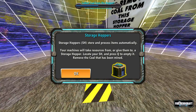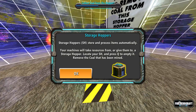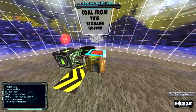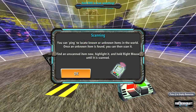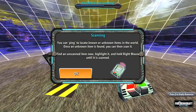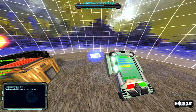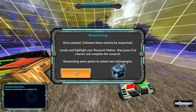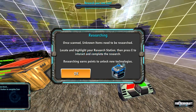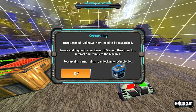Storage hoppers store and process items automatically. Your machines will take resources from or give them to a storage hopper. Locate your storage hopper and press Q to empty it. Remove the coal that has been mined. You can ping to locate known or unknown items in your world. Find an unscanned item, highlight it, and hold the right mouse button to scan it — you can do that to the floor right below you, as long as you haven't previously scanned it. I wonder what would happen if you went and scanned everything you could and then got that quest.